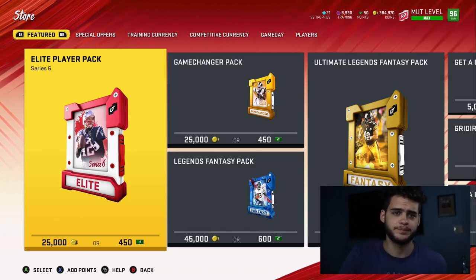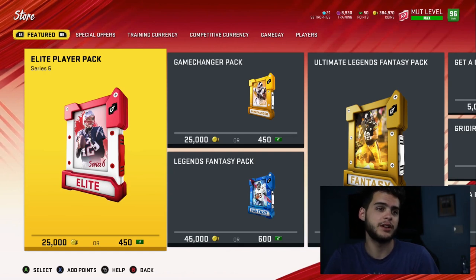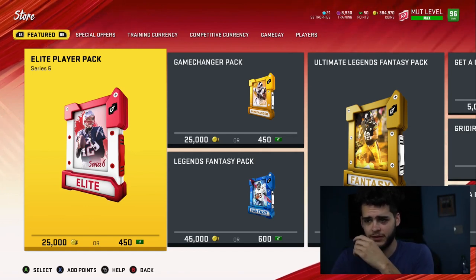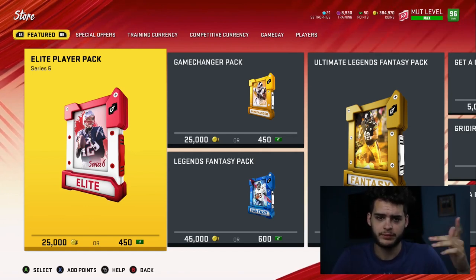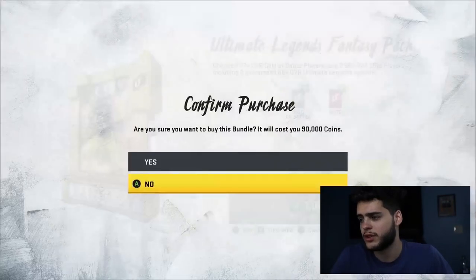By the way, if you didn't see when the video started — I think I wasn't recording yet — the giveaway trade was accepted. His name was Joshua; he did get the cards. I ended up also throwing in an Eric Dickerson just to be nice since it was sitting in my binder. If you guys like me giving away my best pulls, let me know down below and I'll do that.